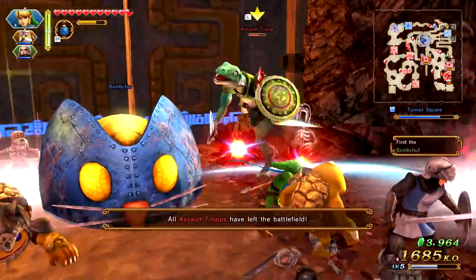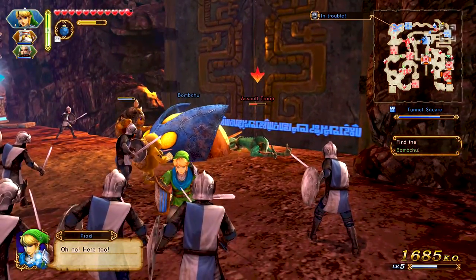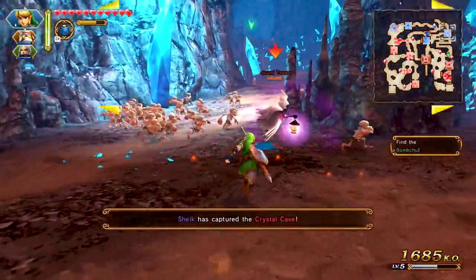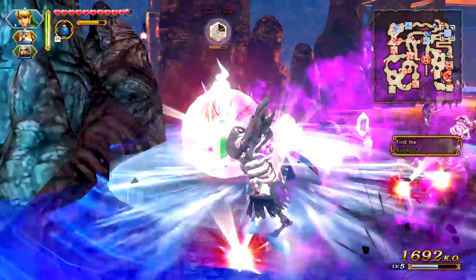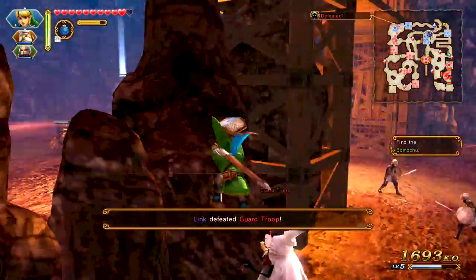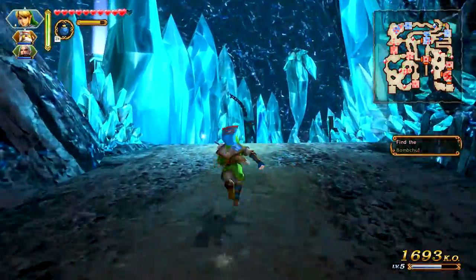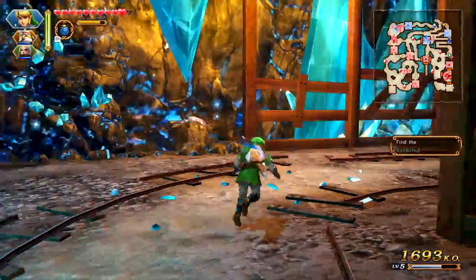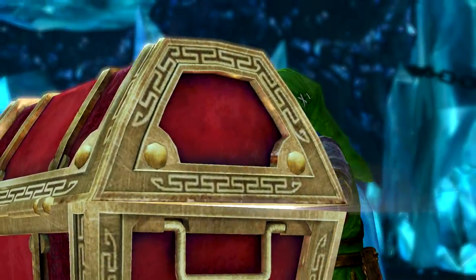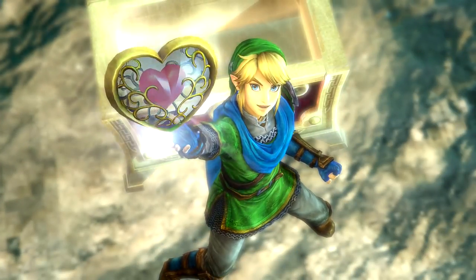I need to go down this way as quickly as I can to get that chest and then go back. We know where the Bomb Chu is, so I don't know why it's telling us to find it. Is the chest still there? It is, good — I was getting worried about that. It's a heart piece, awesome — so this is maybe what we missed last time. You got a piece of heart — collect four pieces to increase your maximum hearts by one. I think every character has the same amount of hearts.